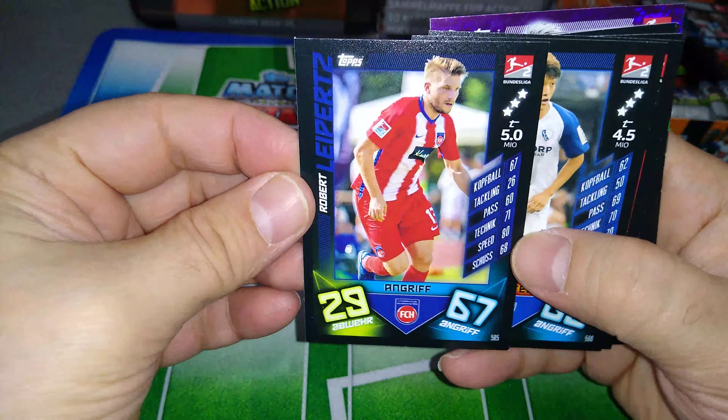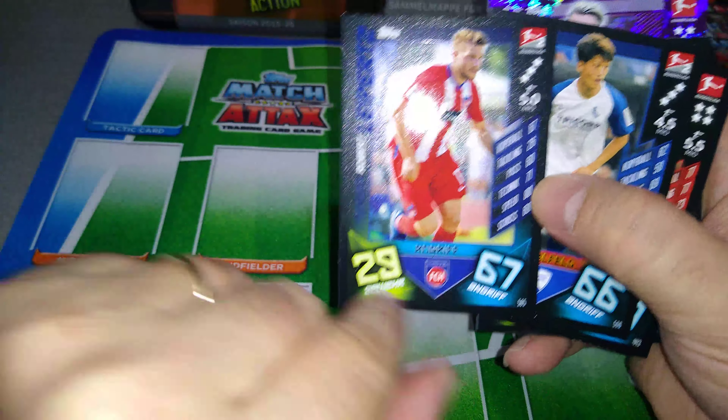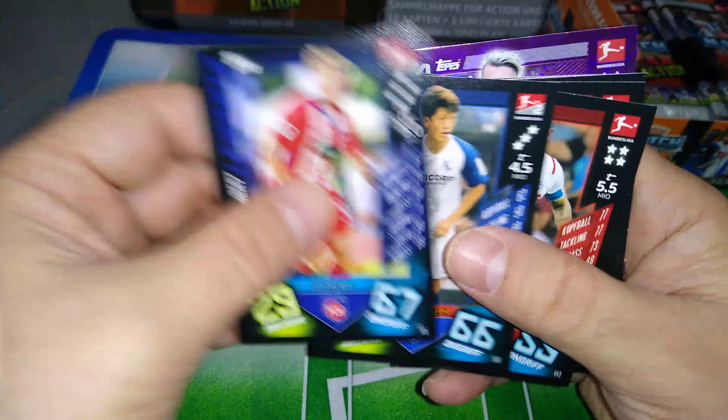As you can see the cards — nice. 67, 29. Defence, attack, all the attributes, stars, player name. Very, very similar to the actual collection.